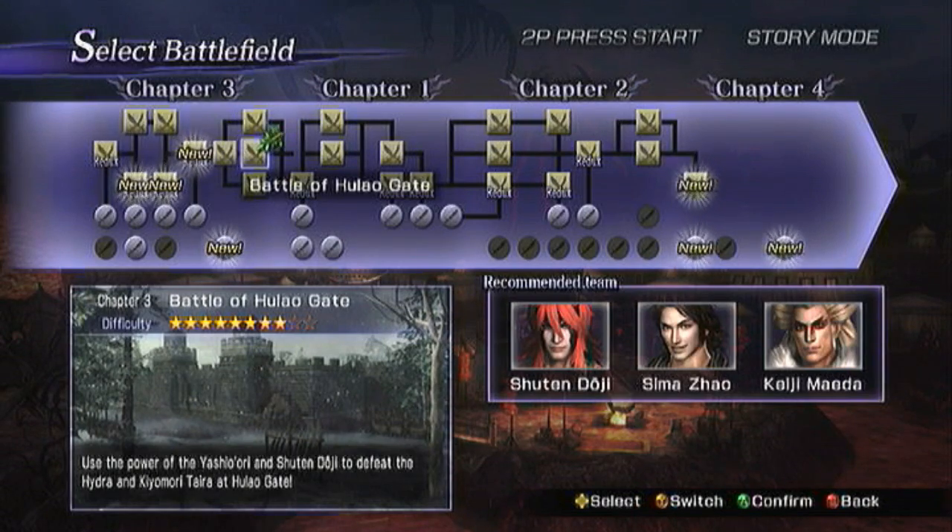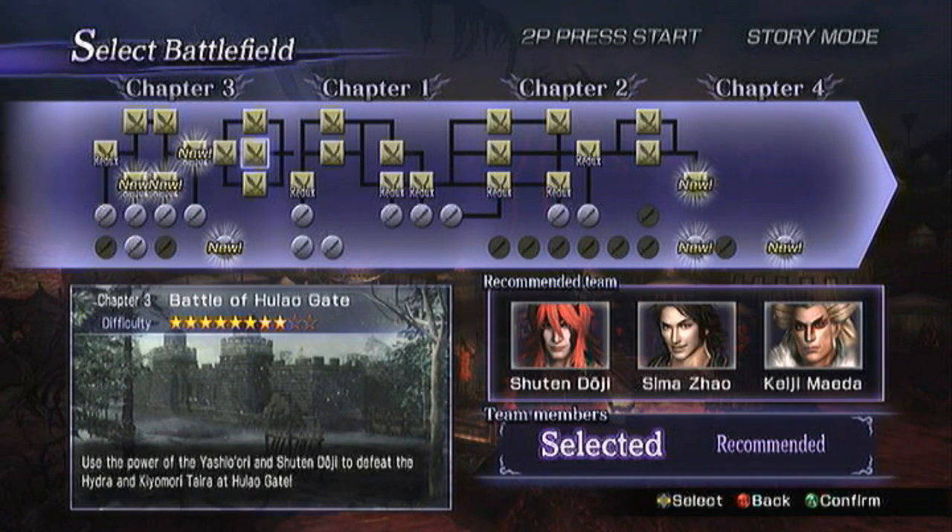Hey guys, it's SeanLead, and here I am with a little guide to help you get some of the saddles in Warriors Orochi 3. To begin with, we're going to go for the elephant saddle. That's on the Battle of Hulao Gate. So let's kick it off.